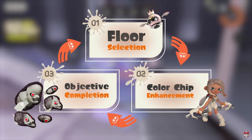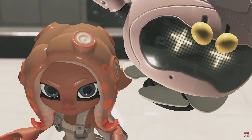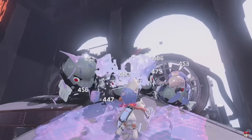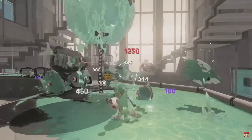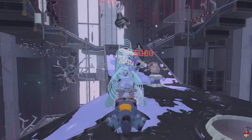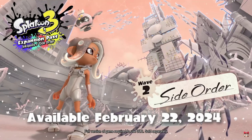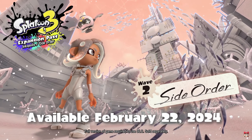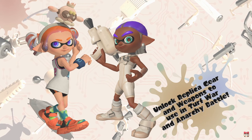Objective completion — repeat this cycle and conquer the spire. In this colorless world, the Spire of Order — you must contend with many trials and terrors. Wait, is that a boss fight right there? Side Order, wave two of the Splatoon 3 Expansion Pass, launches on the Nintendo Switch on February 22nd.